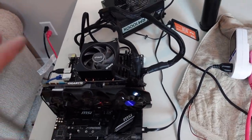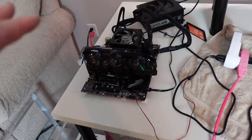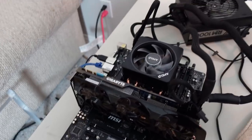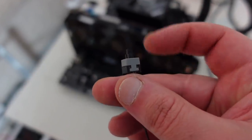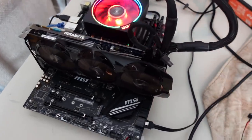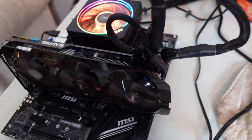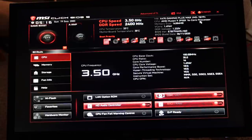This is the moment of truth — power supply is on, nothing is spinning. Hit the button and... oh yeah, we're ready to roll! I spam the delete key to get into the BIOS. Here we are inside the BIOS — everything is detected, which is a great first start. Going to press F7 to go into advanced settings.